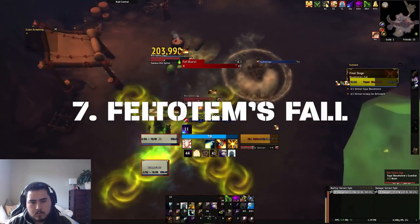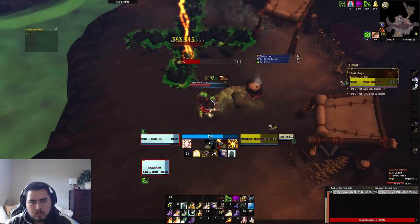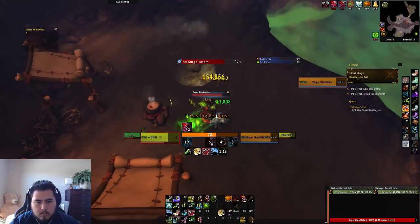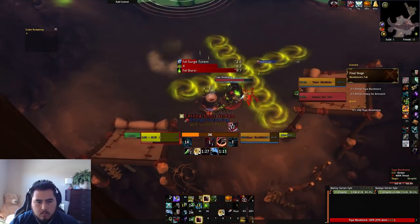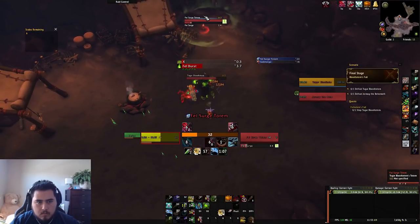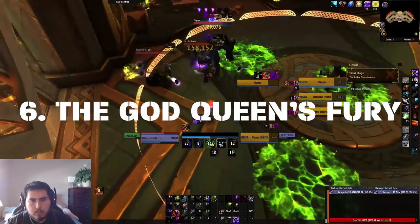Number seven: Fell Totem's Fall. Let's start with the easiest Mage Tower challenge scenario — this one was a no-brainer to me. It's Fell Totem's Fall, in which you need to defeat Tugar Bloodtotem and his giant worm friend. This challenge is for the Windwalker Monk, Beast Mastery Hunter, Discipline Priest, and Destruction Warlock. The easiest class to beat Tugar on was the Windwalker Monk due to high DPS output, mobility, and self-healing, and the hardest was the Destruction Warlock because of how stationary you need to be to maximize DPS.